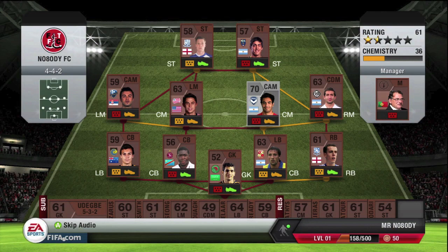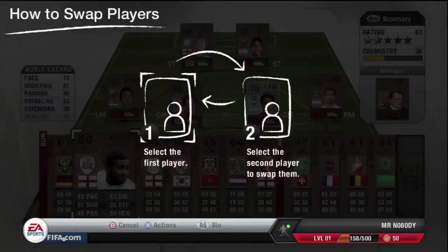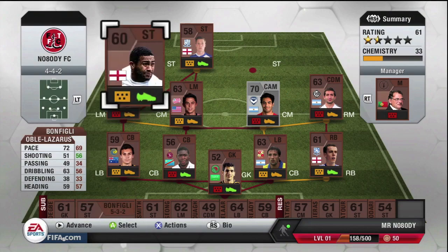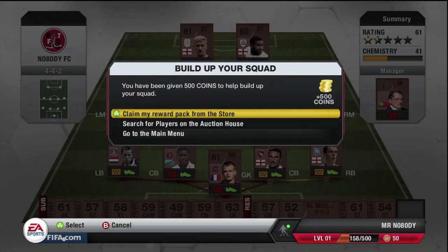Obviously because everyone's in different formations, you have to find the best formation, and that is my best tip. If anyone's restarting their Ultimate Team — or even on future FIFAs — the best thing you need to do when you first start Ultimate Team is try and rearrange your squad to try and get as much chemistry as possible. So as you can see, I've managed to get mine up to 41, which is still absolutely shocking.